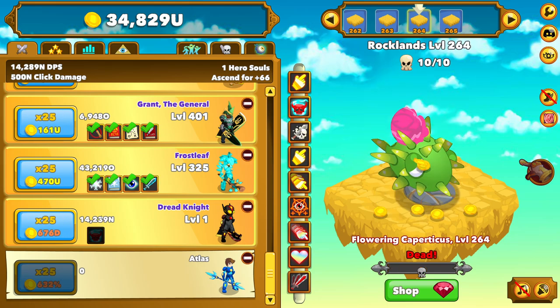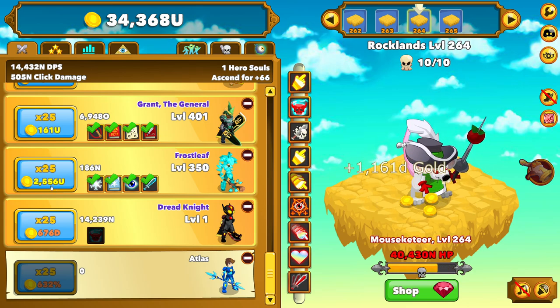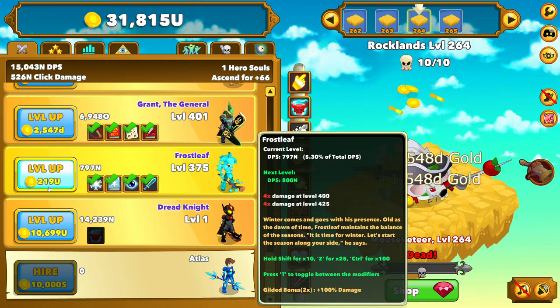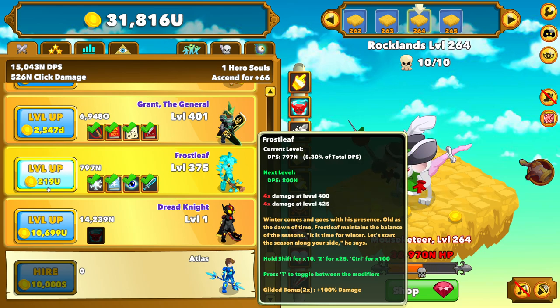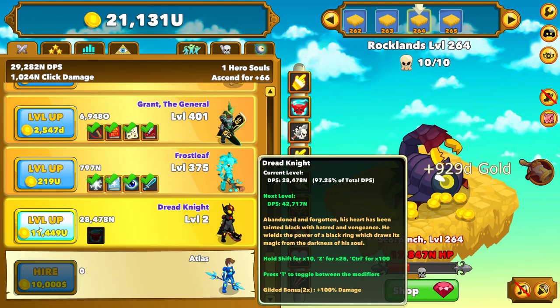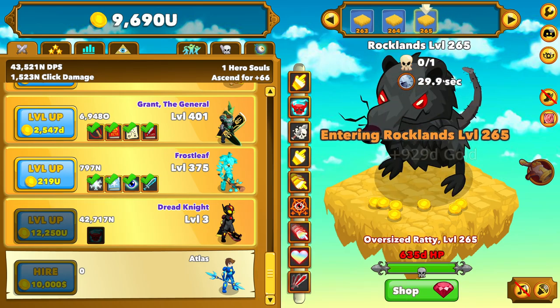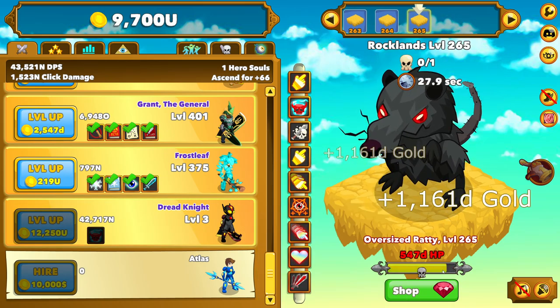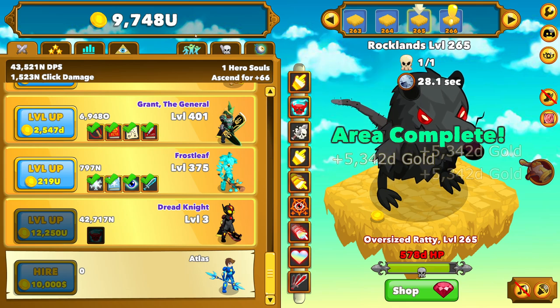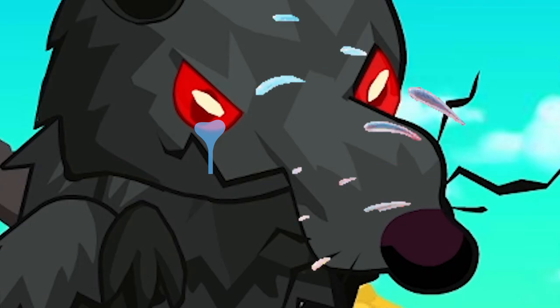I can also upgrade Frostleaf for another 25 levels, which is going to get him 25 times damage. I could do it one more time — I might as well, because that's just going to add a ton of damage overall. He does 5% of my total DPS, so that was a considerable boost. But then again, just by clicking on him like that, that essentially doubled our DPS altogether. So we're just going to upgrade him — three times is good enough for me. Now we can try the boss again. And yep, that difference was enough to just melt him. So he's gone, and we're making quite a bit of money, so we're just going to keep on trucking.